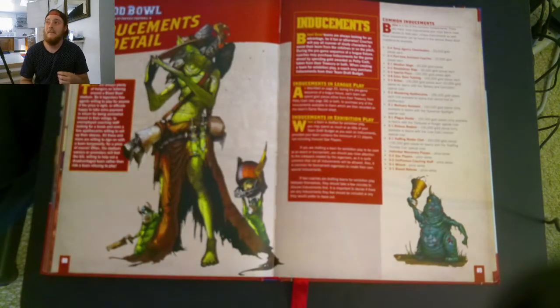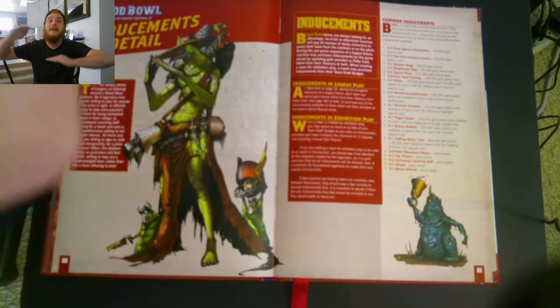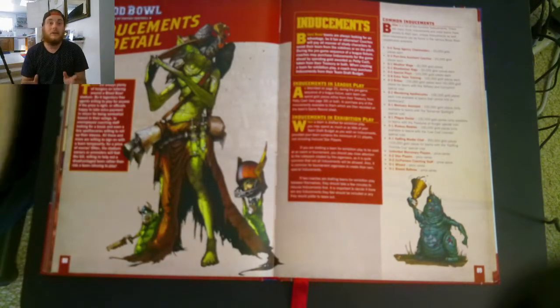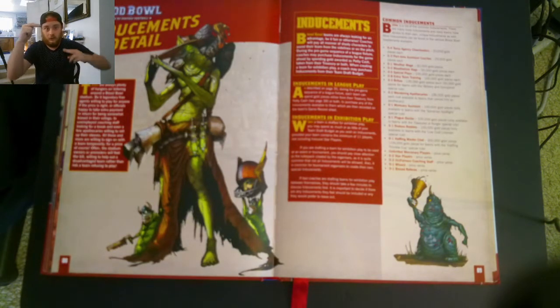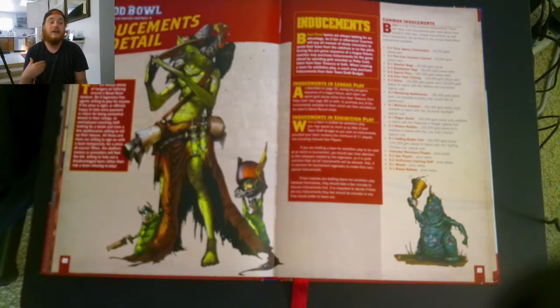Inducements can really change the game a lot. Your petty cash is calculated as your current team value minus the other team's current team value. That is your petty cash. Current team value versus the other team's current team value — it could be equal, and you could have no petty cash. Some people only get like 5K. If you don't use the petty cash in the inducement phase, you don't keep it. You need to spend it on inducements. If you don't have enough for an inducement, sucks to suck — you're too close and too even.